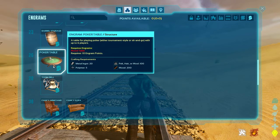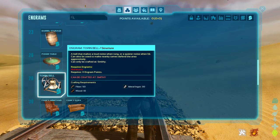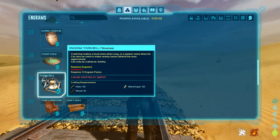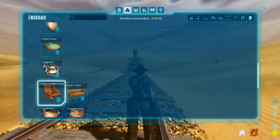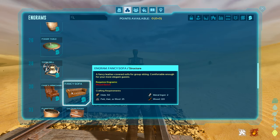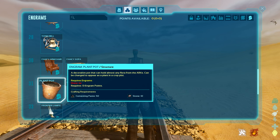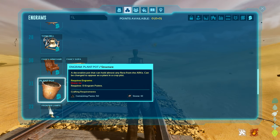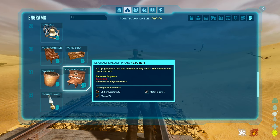The poker table is pretty cool — it's tournament style or sit-and-go with up to six players, a legitimate poker table. The town bell is a unique one: it makes a loud noise when hit and can be used to make nearby tamed creatures defend the area aggressively, essentially like a whistle. Then there's a fancy armchair, sofa, and plant pots, which can hold almost any flora from the ARKs and can be changed to appear as a plant in a crop plot.